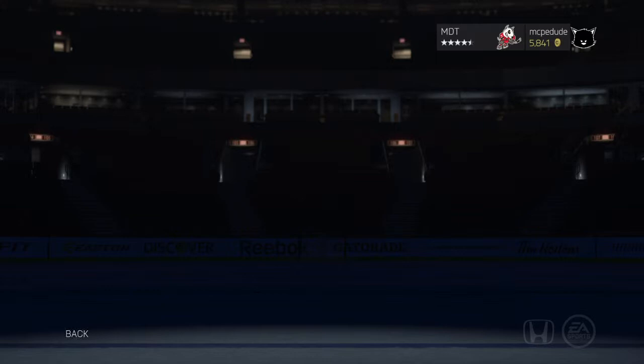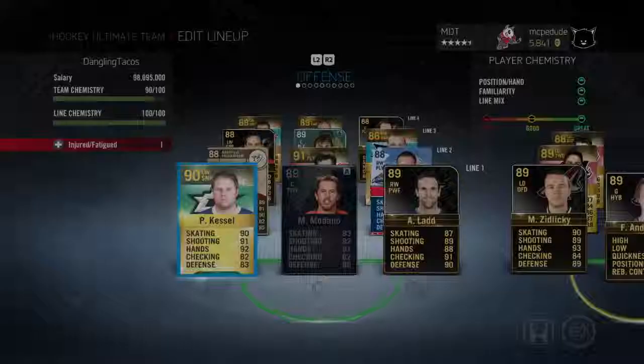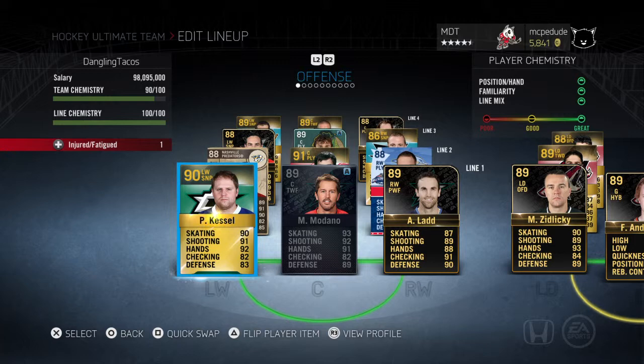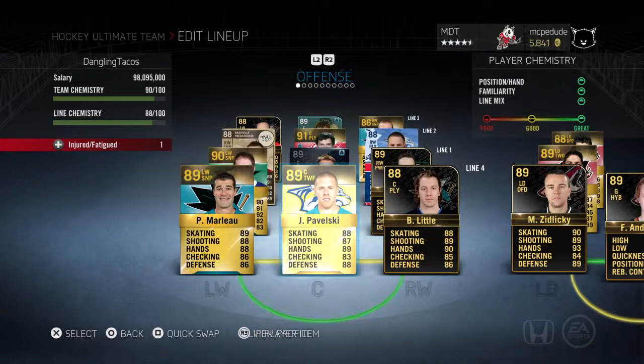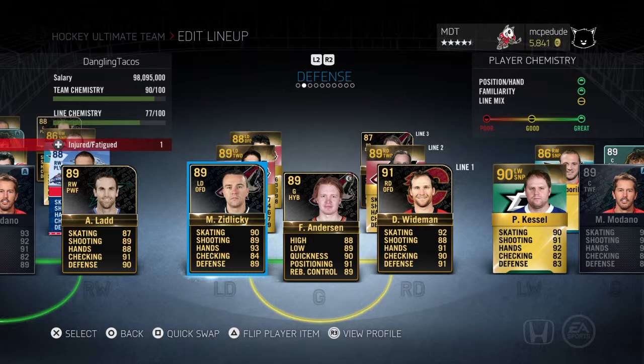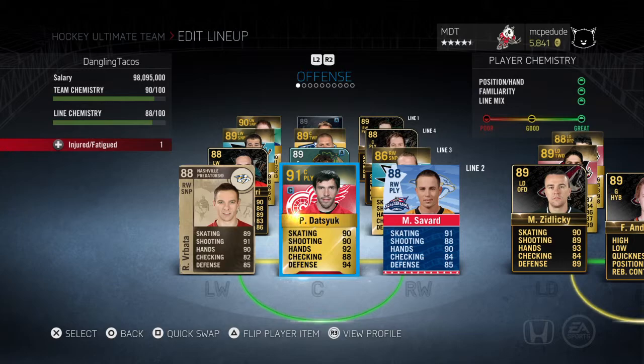I think my team's around like 300k, so we could probably get a lot of coins for that. I'll probably make a like HUT roulette or something. God damn it — sahe, god damn it.